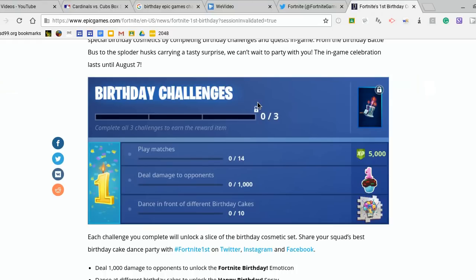This next one might be the one that ends up hurting people because it is dance in front of different birthday cakes and there are 10 of them. I'm assuming it'll be like the no dancing signs where you're going to have to go across the map and visit different locations and dance in front of them, which is always a pain. The reward for this is a spray paint that you can unlock.